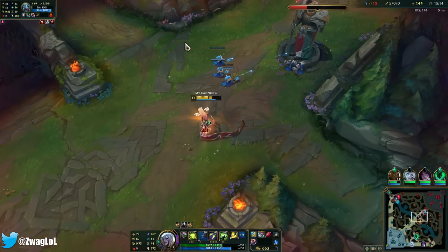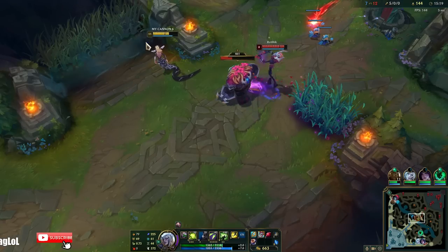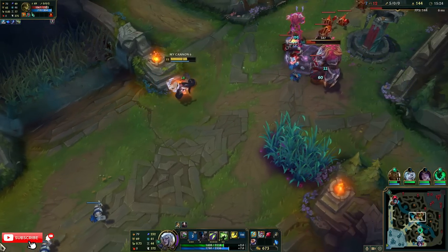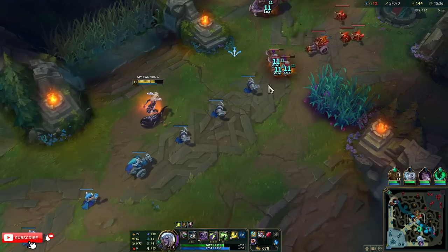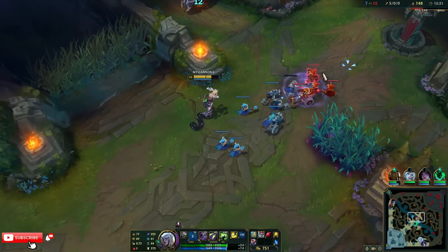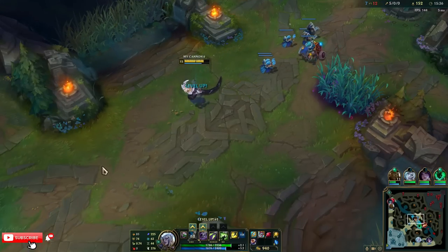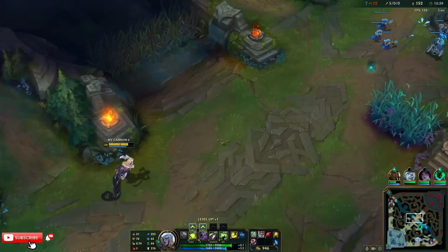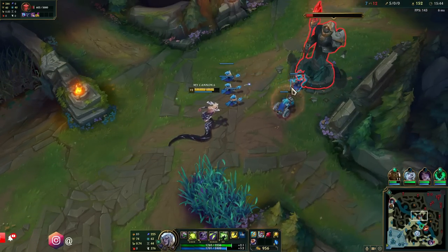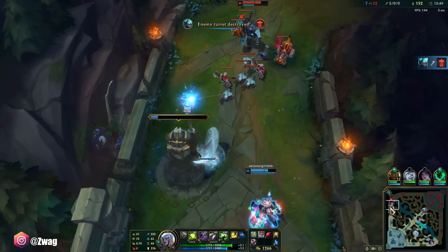I had two Q's on him so he's burning. The upgraded Archangels heals me too after I spend mana. I can actually get first turret here — plating's down, going for it. Got it before the Yorick with Hullbreaker. They're going to have a fed Teemo with Liandrys Shroom — that is going to be very frustrating.